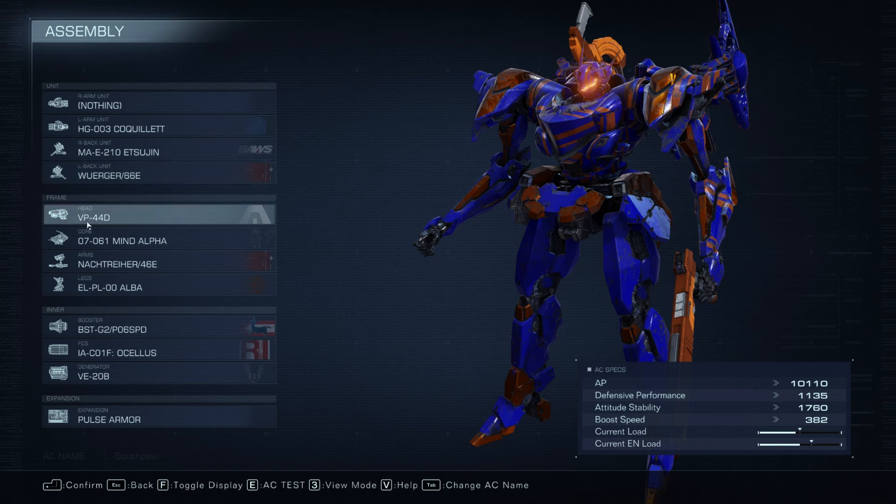We've got the VP44 because it's got really decent stats all the way around — it's got the third highest stability in the game, which is pretty nice. We've got the Mind Alpha, a really good stable core that focuses on energy, because you want to be able to fly around.